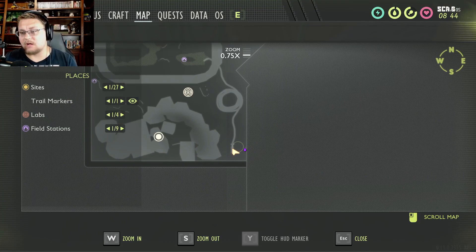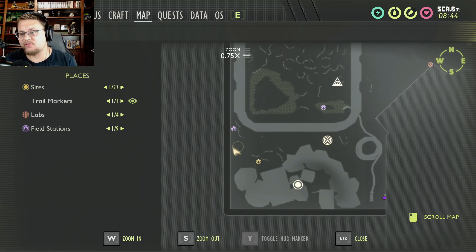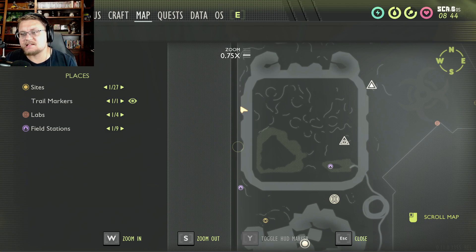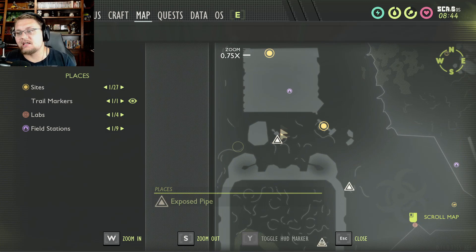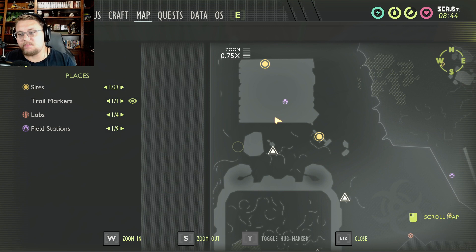There are four roly polies at any time. One is in the location where I'm standing right now. Another likes to hang out to the south of this research station, right inside this area. A third hangs out right behind the sandbox, next to the fence — that's a tricky spot, probably the most difficult place to fight one because you don't have much room to maneuver.